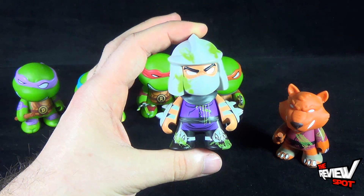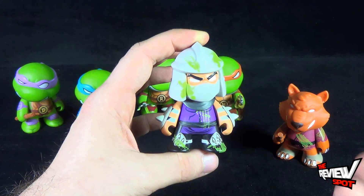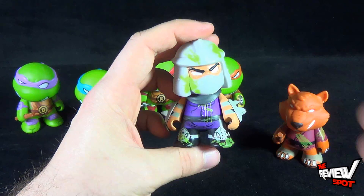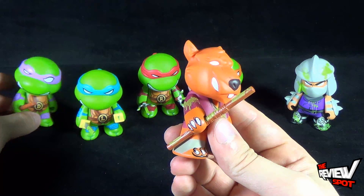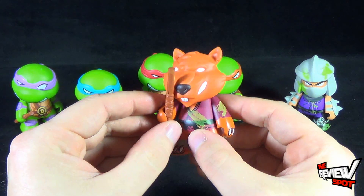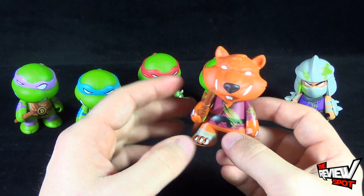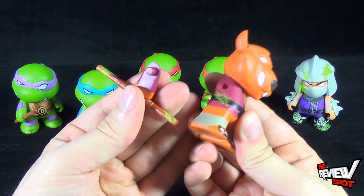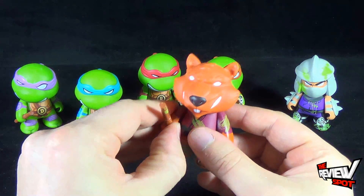Sadly I don't have the original regular blind box versions, as the only ones I kept getting were foot soldiers, which was a real shame. This slime, when held up to the light, should glow in the dark — I'll show that in a second. Splinter has the same bo staff as Donnie, though I'm not sure why he didn't come with a cane. All the figures are a little hard to get their accessories in, and sometimes putting them in pops the arms off, though they're just pegged in. Splinter and Shredder are not my favorites.